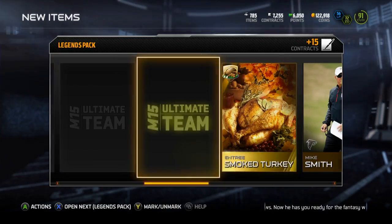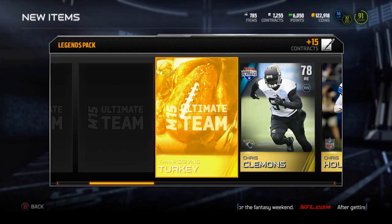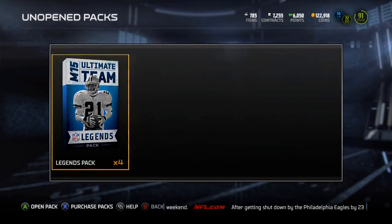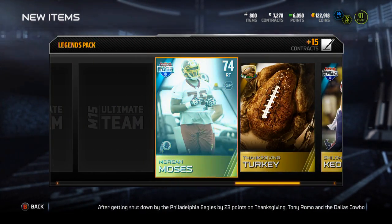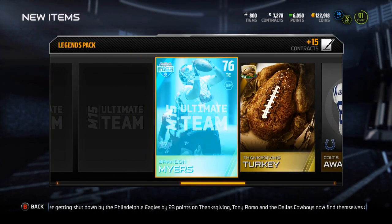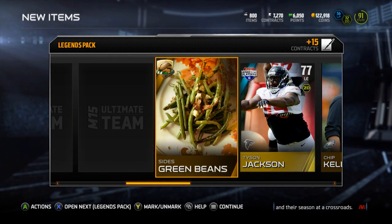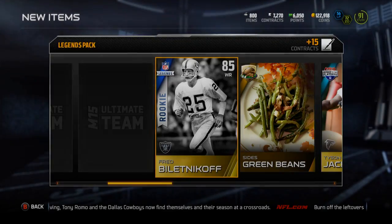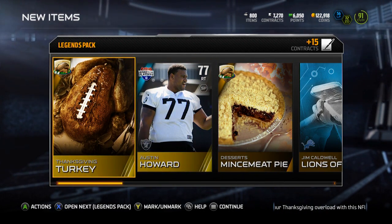Mike Smith smoke turkey. Carson Palmer, Chris Houston, Chris Clemens, turkey. Keywan Shorts and Browns defense. Am I about halfway through now? No, I only have four packs left — can I pull an elite? Come on. Turkey, Chalakia, turkey, Morgan Moses, Colts away, turkey, Brandon Myers, Chip Kelly, Tyson Jackson, green beans. Rookie Legend Fred Biletnikoff — not bad, no idea how much that's gonna be worth. Lions offense, mince meat pie, and Austin Howard.